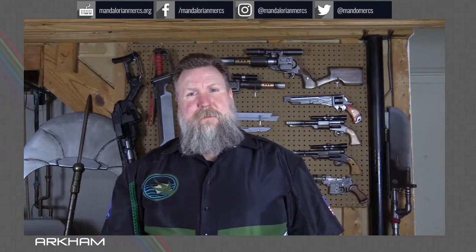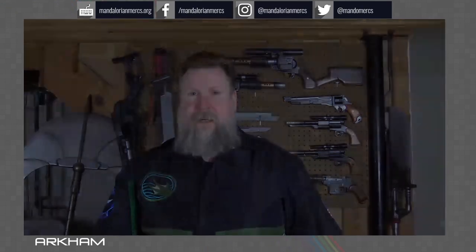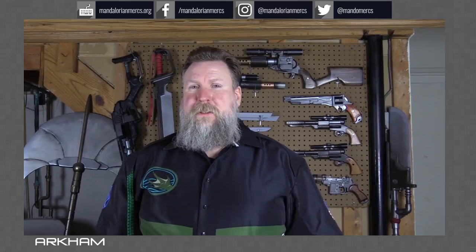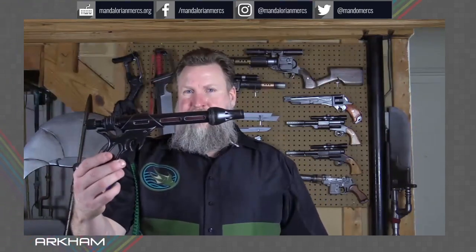I want to look at some weapons, some different options that you have, and ways to make your own custom weapons rather than just choosing a cannon. When most of us started off building our kit, we probably had a good idea of the kind of weapon we wanted to carry. The movies and TV shows have given us a great choice. The ones we see in the movies we're going to refer to as cannon weapons. I personally don't actually have a lot of cannon weapons, but for instance, we have the Westar — Jango introduced this, it's a great pistol, looks great. This was actually a toy that I just repainted and modded, and that's what I've been approved with for most of my kits.